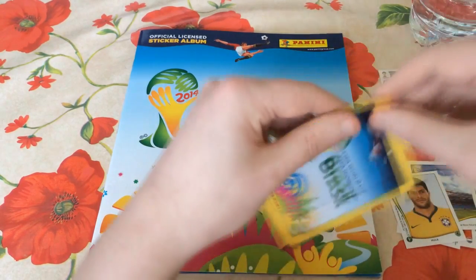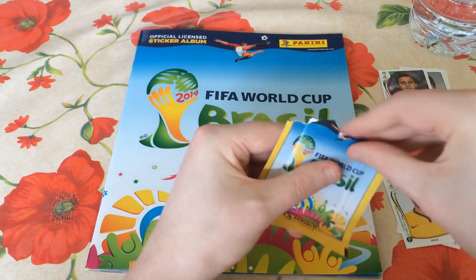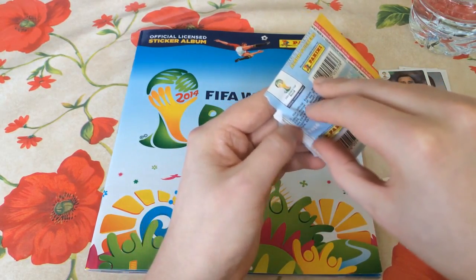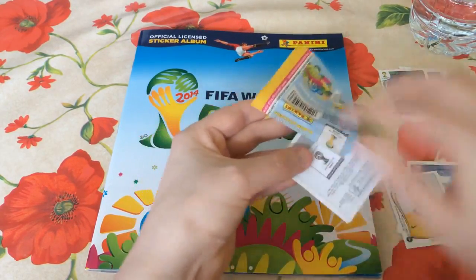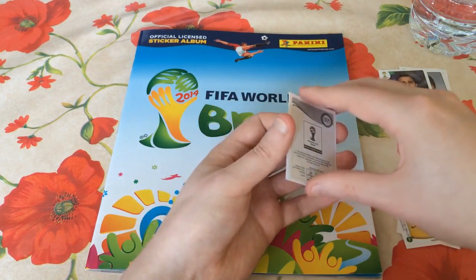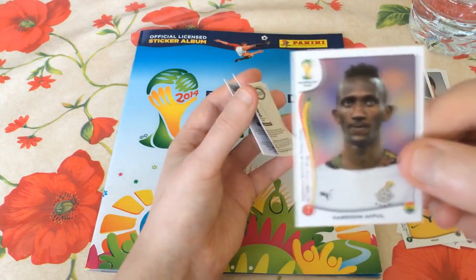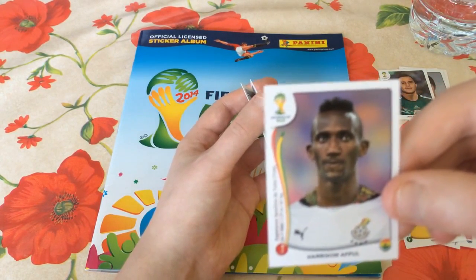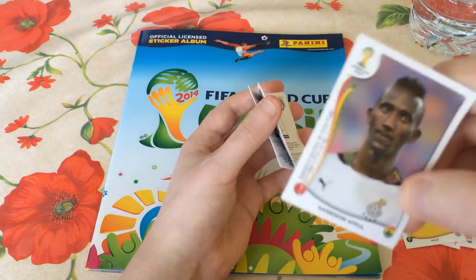We've got two packs left before we round out today's video. This series has just been going phenomenally well — you've been absolutely amazing when it comes to supporting it. If we could hit 300 likes again on this video, I'd be very, very pleased. The first pull from this pack is Harrison Afful, a Ghanaian player — apologies, not Cameroonian — playing for Esperance Sportif de Tunis in Tunisia.